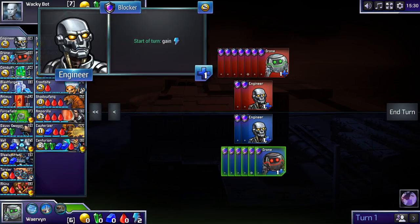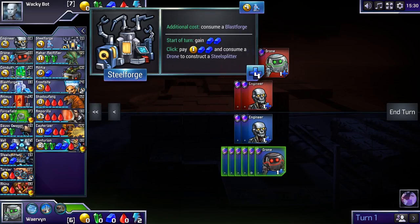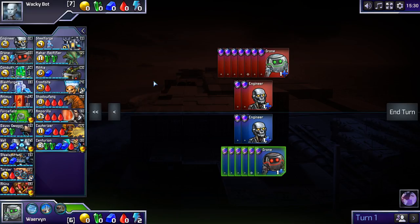This left part of the list contains units you have access to every single game. However, next to those units you also have a right part that's basically randomly chosen from a much bigger list, and at the beginning of every game there will be a random selection of units from that bigger list. What's very important to know is that both me and my opponent have access to exactly these units — we start off with exactly the same selection, and that makes a big part of the fun. There is no randomness whatsoever basically, except in the initial selection, but both you and your opponent have to make the best of the hand that you're dealt.